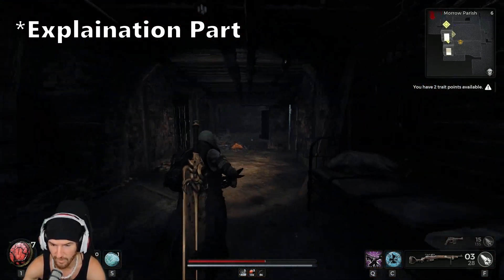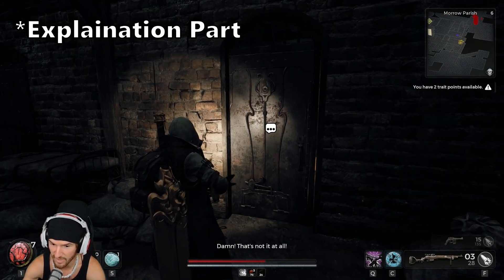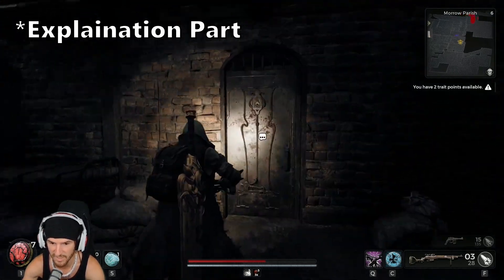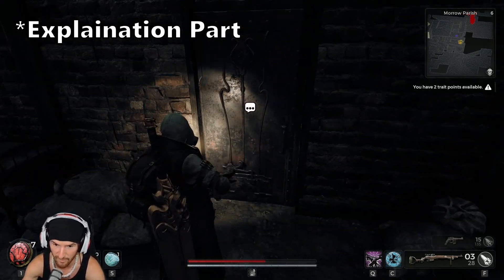Now we're down in the cellar area. You're gonna take your prison keys and your three dolls. There's a lady crying — you're gonna give her the three dolls. She's gonna sing a song and give you the code to go back upstairs. You'll come back down, open the cell, she'll be gone, and you'll have a new doll.